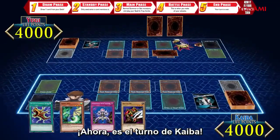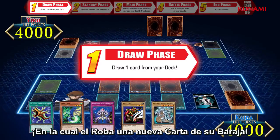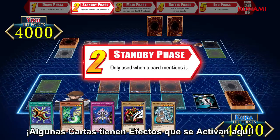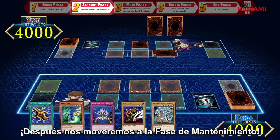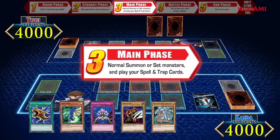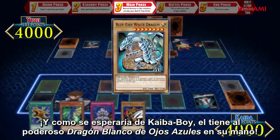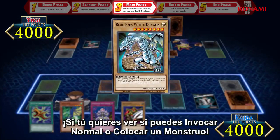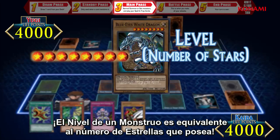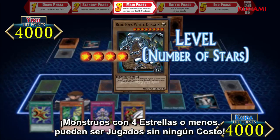Next up, it's Kaiba's turn. Kaiba's turn begins in his draw phase, in which he draws a new card from his deck. After the draw phase, it's the standby phase — some cards have effects that will activate here. Next, we move into the main phase, which is usually where you will play cards. As you might expect from Kaiba, he has the powerful Blue-Eyes White Dragon in his hand. To see if you can normal summon or set a monster, you need to check its level. A monster's level is equal to the number of stars on it. Monsters that have four stars or less can be played at no cost.